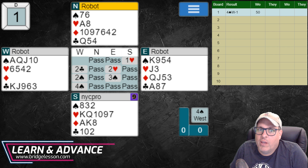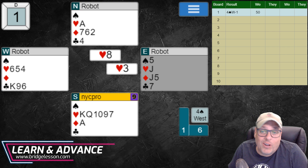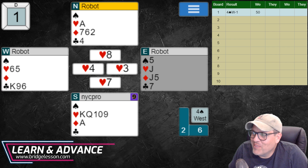If you want to shock me when I'm playing with you, let me show you what you can do — you can underlead a heart from ace doubleton. That would do it, folks. That would color me shocked. And that's exactly what the robot does at the end here for some reason. Not that it made any difference, but it's kind of a wacky hand.